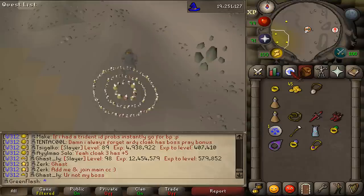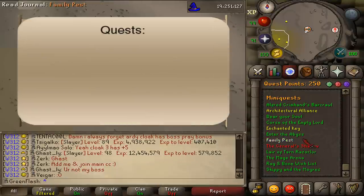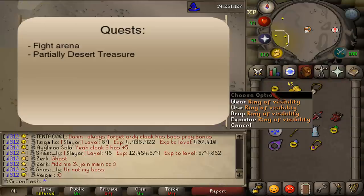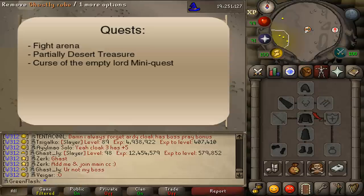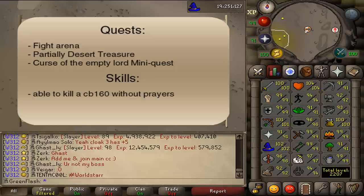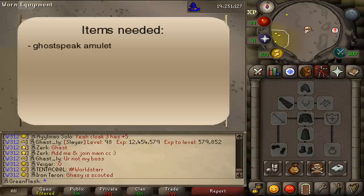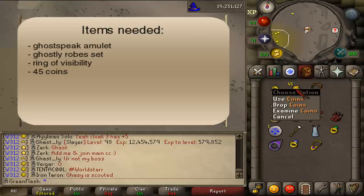Hi and welcome to my guide on how to complete the General's Shadow mini quest. The quest requirements are Fight Arena and also partially completed Desert Treasure for the Ring of Visibility. You will also need to have completed the Curse of the Empty Lord mini quest for the Ghostly Robe Set. The skill requirement is just to be able to kill a combat 160 without prayers. Items needed are a Ghostbeak Amulet, your full Ghostly Robe Set, a Ring of Visibility, and 45 coins.